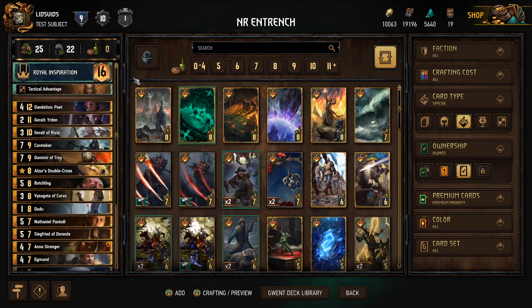This is the deck I created for the Entrench seasonal event. The thought process was that we want to use cards that are most effective when they are on the playing field and stay on the playing field, with fewer cards based on deploy abilities, because deploy abilities only trigger when you play the card and nothing happens after that.